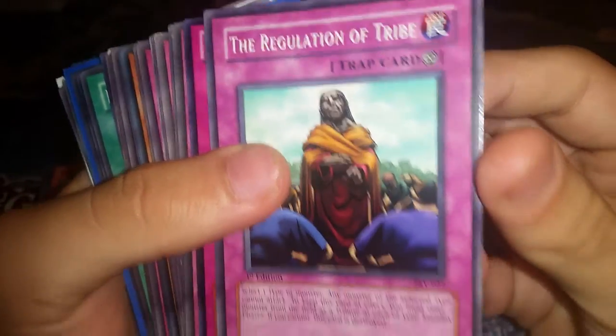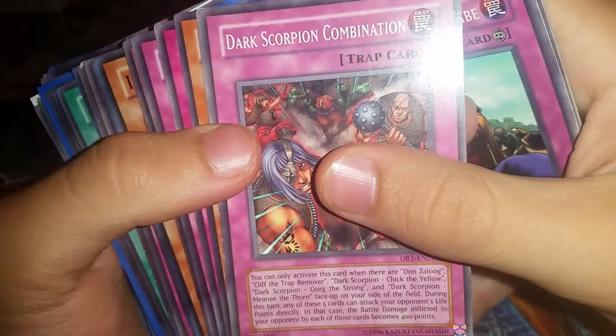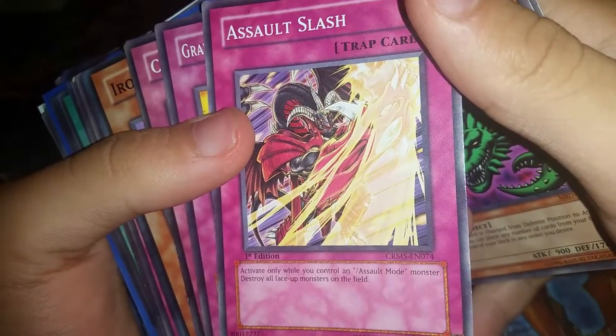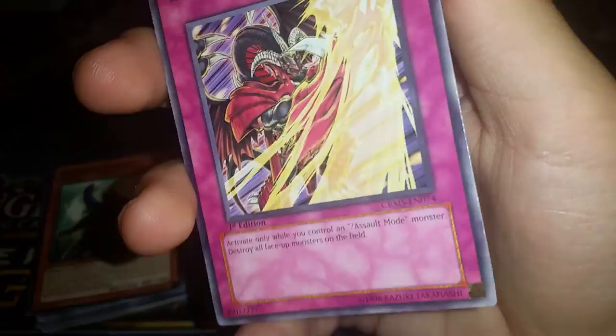Oh wow — the lot was worth it just off those guys. Regulation of the Tribe, Shattered Axe, Absolute End, Tribal Scorpion Combination, Yado Karu, Assault Slash — for assault mode monsters. Really useful. Destroys face-up monsters on the field.